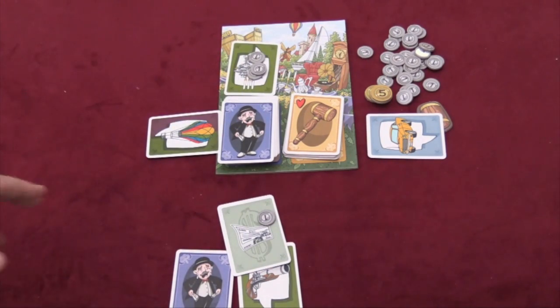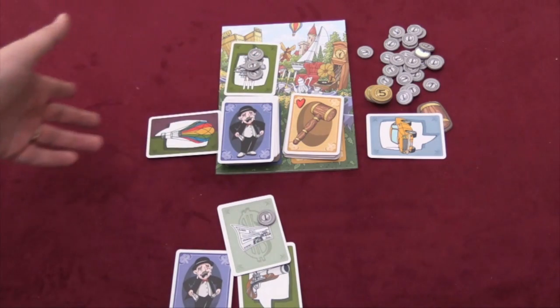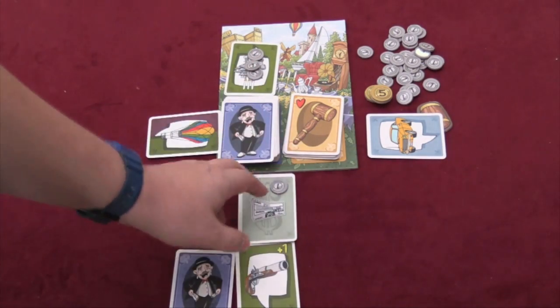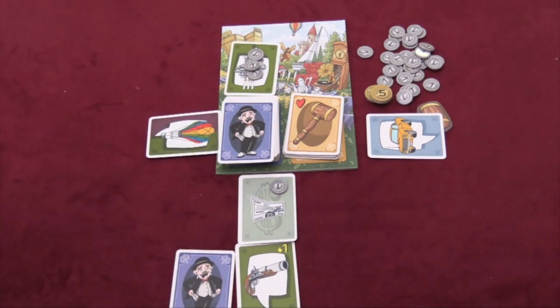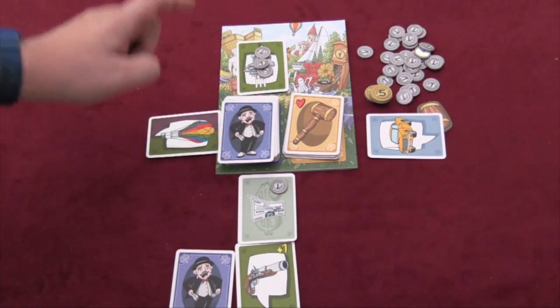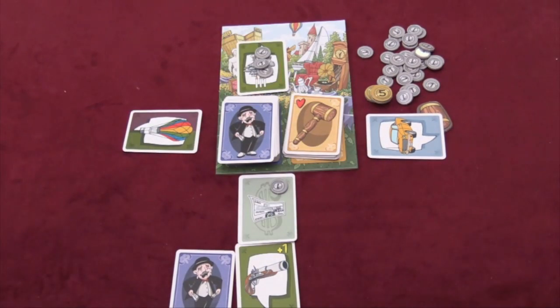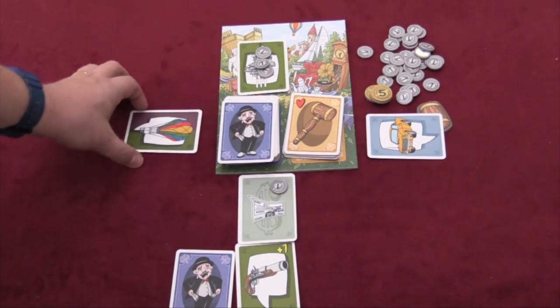I now have an option: I can say forget that, or I can pay him one more coin than the coins on his card. If I say forget that, I can make the same offer to another player, but it has to go in clockwise order. Since I made him the first offer, I can't skip to this guy — I have to go to the next one in order. If no one takes my offer, too bad. Once you have protection money on a card, anybody can trade with you.